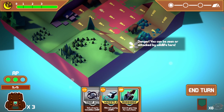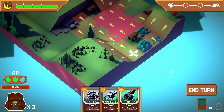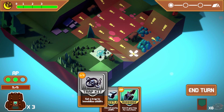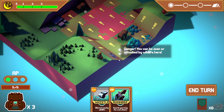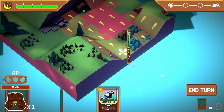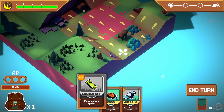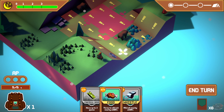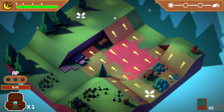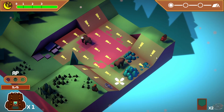Danger - you could be seen or attacked by wildlife here. Let's put something there. That's where I mentioned for items. I have five HP. Oh, bears. Uh-oh.